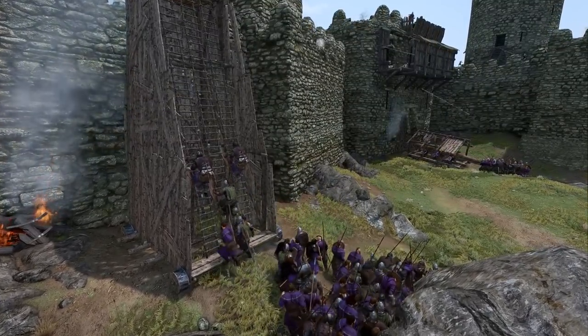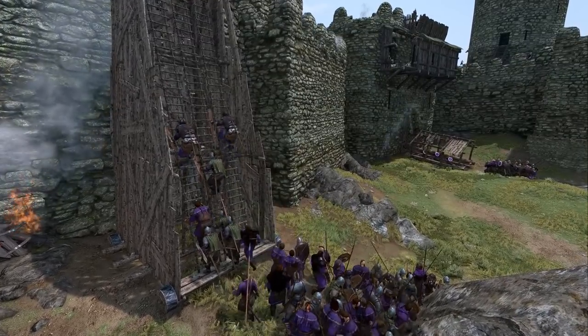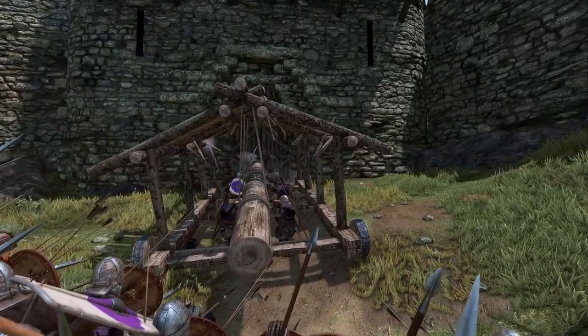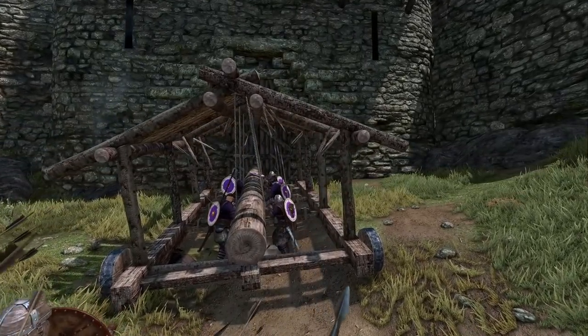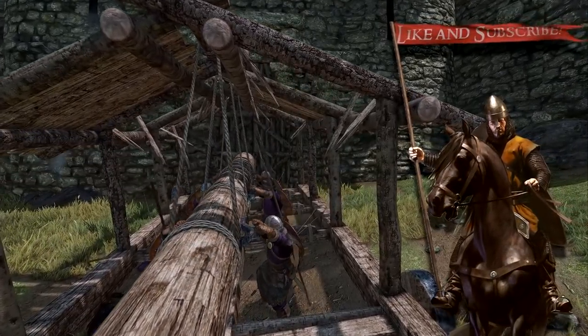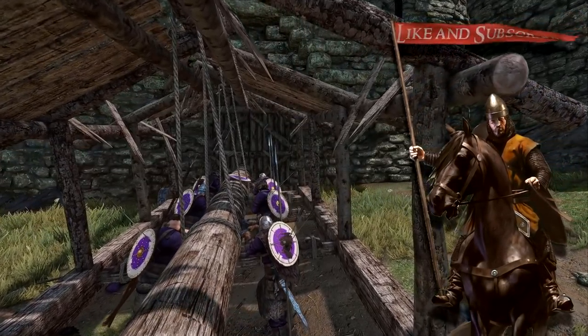Battering rams will now hit the door about 80 to 130 times, which will take like 6 to 8 minutes depending on what level the walls are, which is a pretty nice change in my opinion. If you want to tweak the values yourself, for example lowering the amount of hits needed for the outer gate to break, the author provided a neat little tutorial on how to change these values on the Nexus mod page. Don't worry, it's all just XML editing, so it's pretty easy to do if you just follow his tutorial.